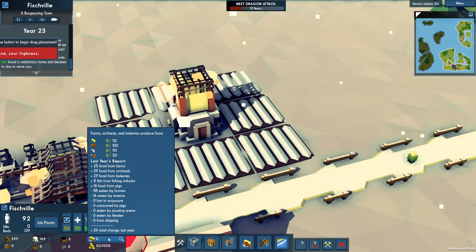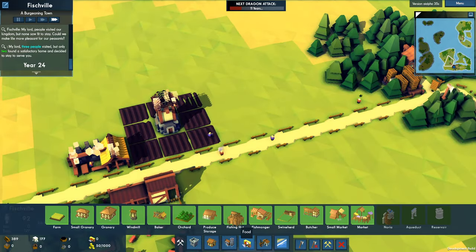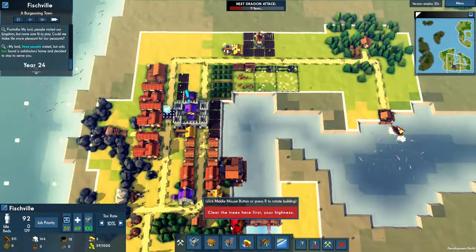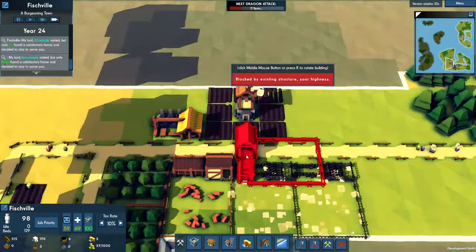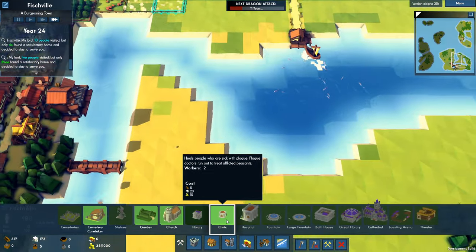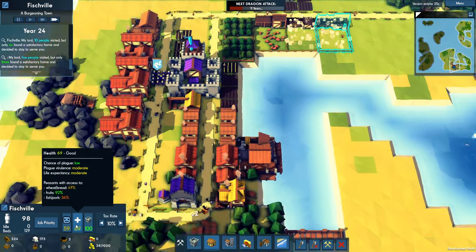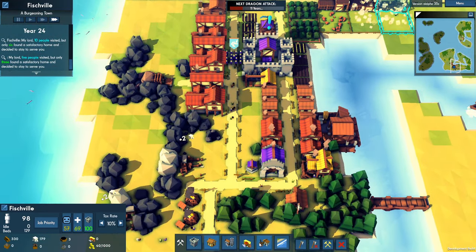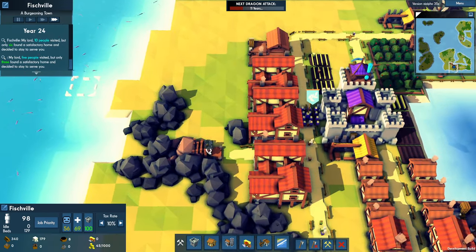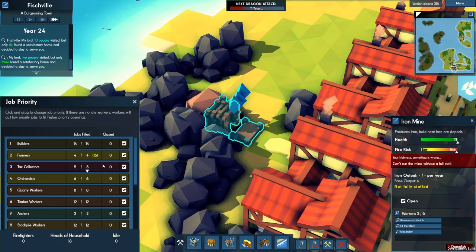How's the food situation looking now? Any better, any worse? Looking worse. We don't want them to starve, so more pork for the people, I suppose. Is there any kind of plague here or anything? Life expectancy — I don't care about your life expectancy. We need a full-staff mine for it to run. Mine, don't do me like that.